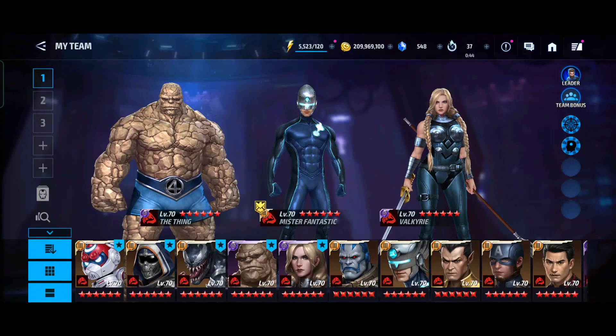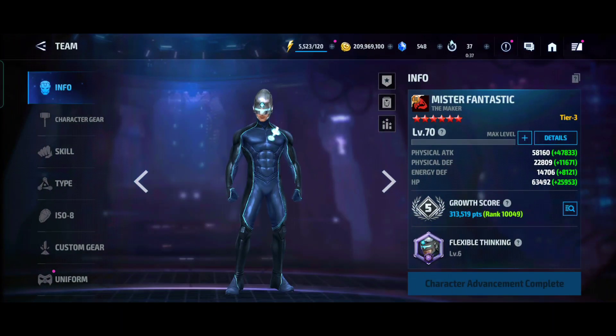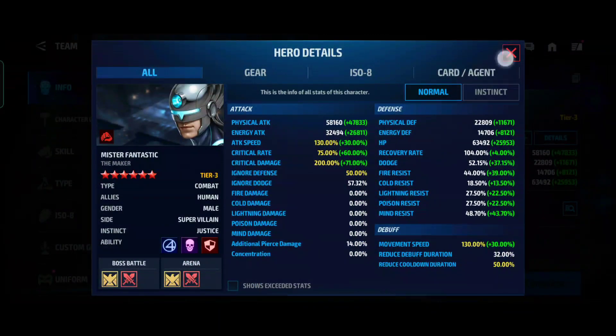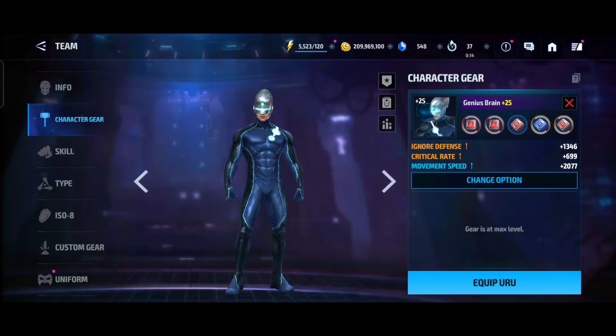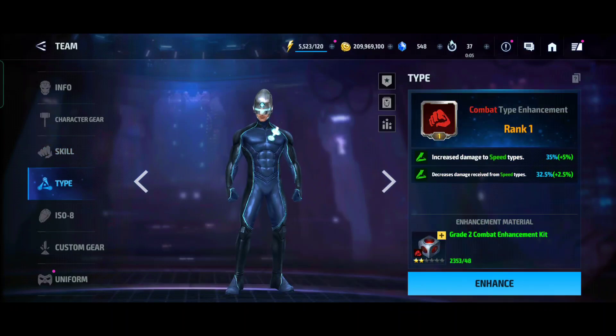Maker is very tanky even on my visitor stage 29. He's rocking 58,000 physical attack, which is pretty nice. I lost about 4.5-5% attack from the card changes. All stats are maxed out. No audience blessings on Maker yet. Movement speed is helpful — it charges the beat down faster. All skills are level 6.